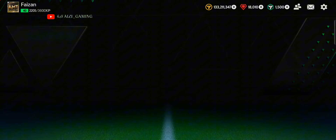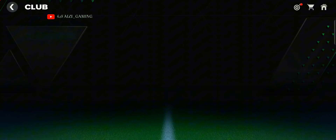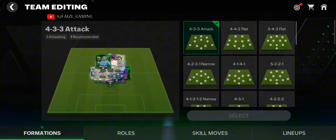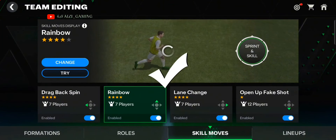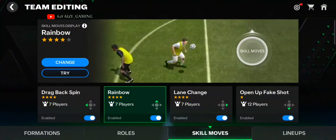First, let's equip the Rainbow Skill in the Skill Moves. This is how you equip the Rainbow Skill.